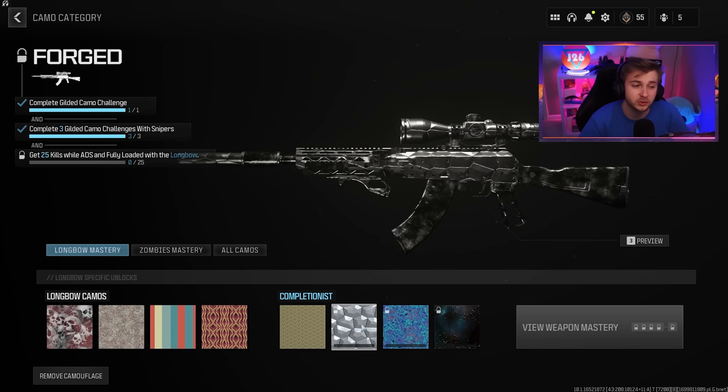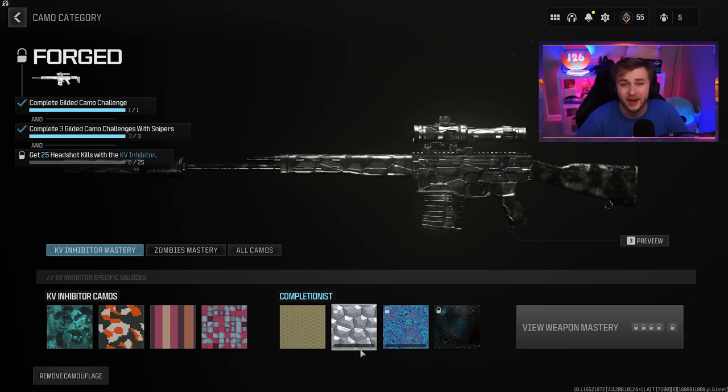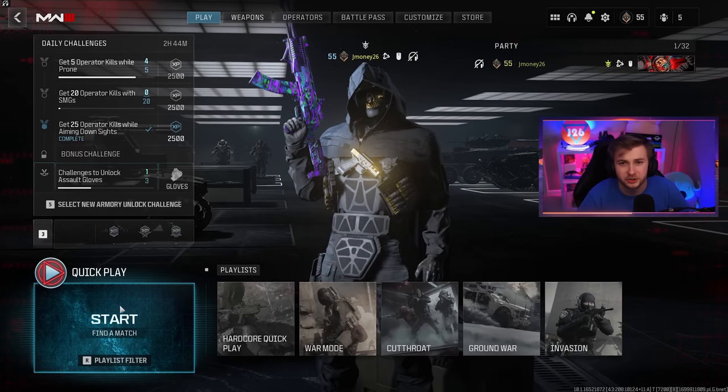For our Longbow, we have to get 25 kills while ADS and fully loaded. This is kind of confusing the way they word it, but basically you just need to get a kill with one bullet while you have full ammo and your mag is full. So hopefully we can get that done. And for the KV Inhibitor, we have to get 25 headshot kills, which is pretty simple — at least it should be. Let's hop in and try to get these done.